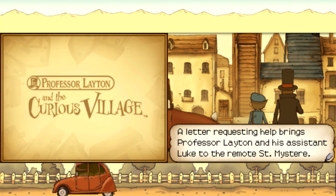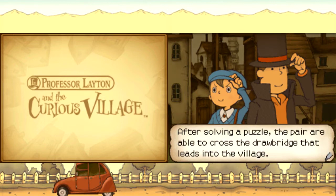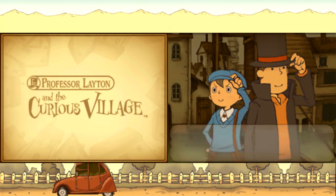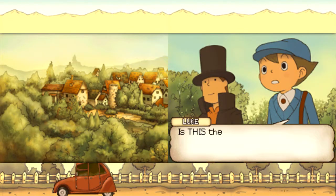A letter requesting help brings Professor Layton and his assistant Luke to the remote St. Mystere. After solving a puzzle, the pair are able to cross the drawbridge that leads into the village. Now Luke and Layton must go to Reinhold Manor, residence of Lady Dahlia, the author of the letter. I think we had done a pretty good job of progressing. I'm recording this second episode before I've seen the reactions to the very first one — I've just been enjoying the game that much.